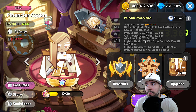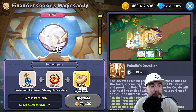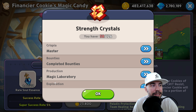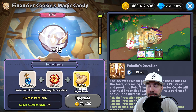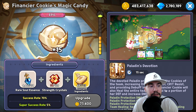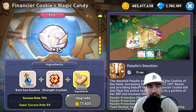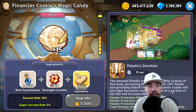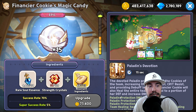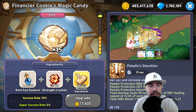When we get to our Magic Candy, I certainly want to get mine up more — we are missing some strength crystals so it's time to do some farming. The Magic Candy is Paladin's Devotion: the devoted paladin protects one of the team's cookies, increasing their damage resist, crit resist, and providing debuff immunity. Financier Cookie will also heal the entire team's HP equal to a proportion of her defense, and increase damage resist.